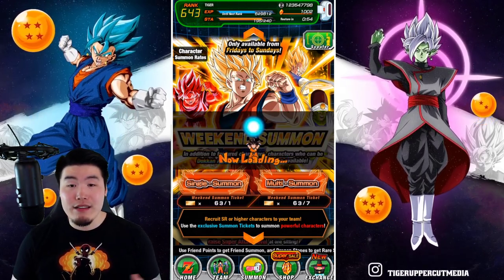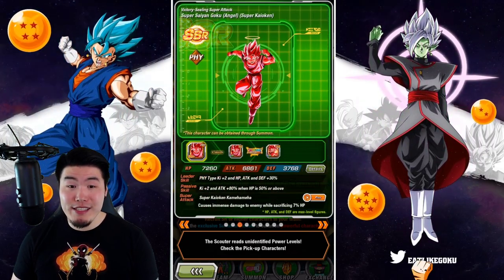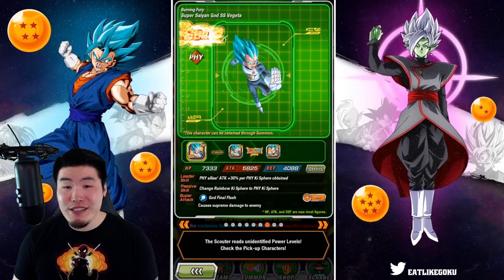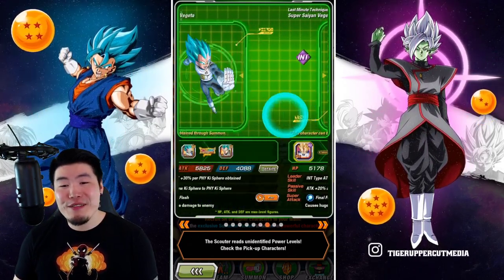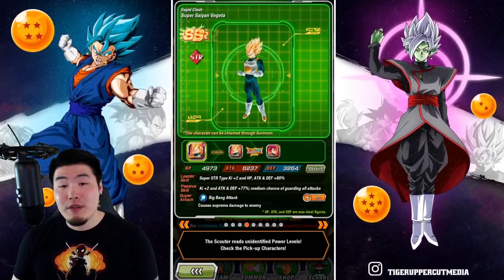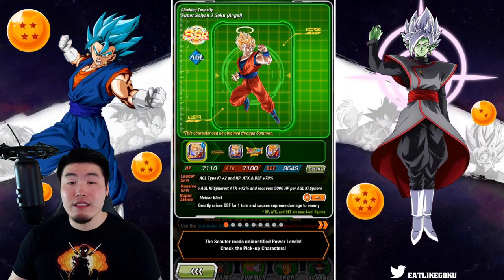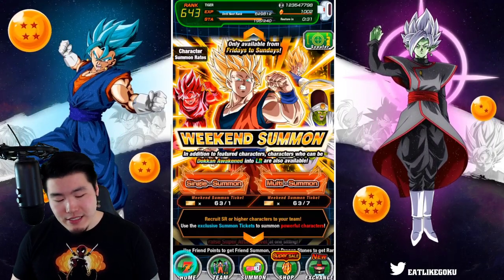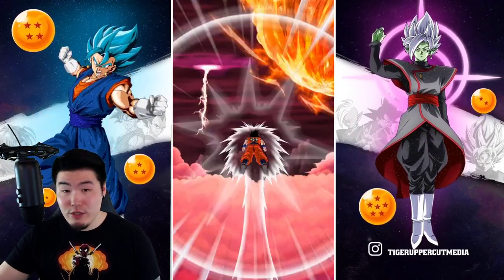I'll give you guys a quick look at the scouter. The featured units are not the most exciting, to be completely honest. I'm not saying they're not good units — this one's not really good — but there are some usable units here. For me though, they're all completely done, completely duped out. So there's not much I can use in the featured pool, but we can still use a couple of the LRs in the unfeatured pool.